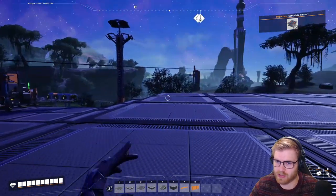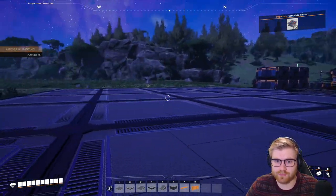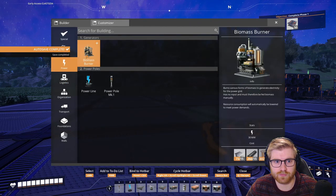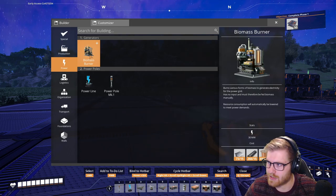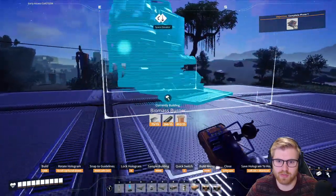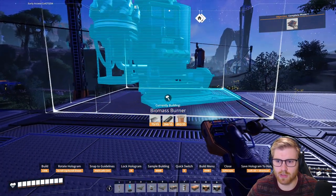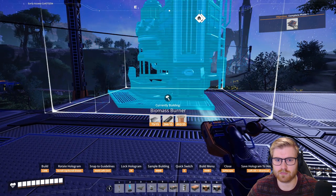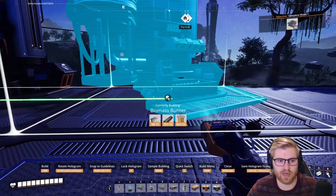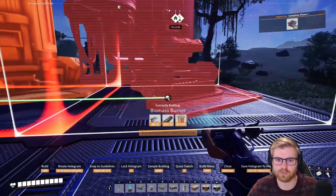By the end of this episode I think we'll have enough to complete phase one, which is kind of crazy. Let's take a look at the bio burners — they're not on fire but that's fine. There's gotta be a better form for 'biomass burner.' We can make a bunch since we're going to remove the ones over there anyway.